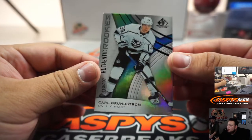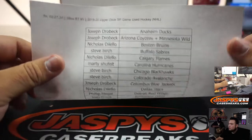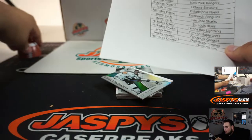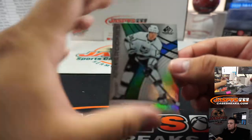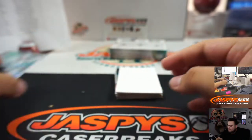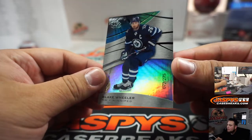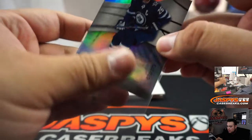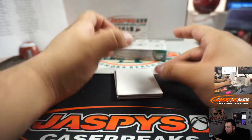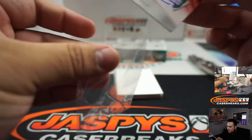The first one we got is Carl Grundstrom for the Kings — Nicholas, you got the Kings. Next one: Blake Wheeler for the Winnipeg Jets, 72 out of 275 — Jets going to Nicholas. And then we got an Alex DeBrinkat jersey auto for the Blackhawks — Steve, that one.